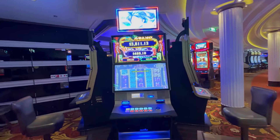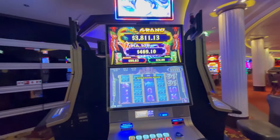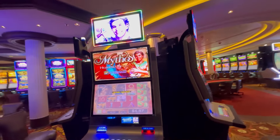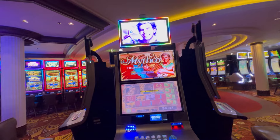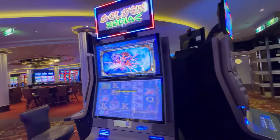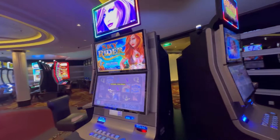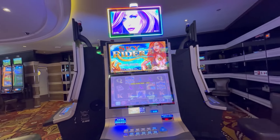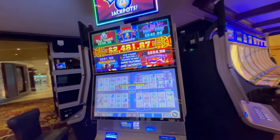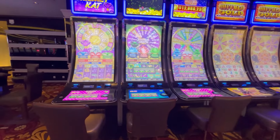Here in the center we have some machines together. Gold Stacks — one cent. We have Mythos, Heavenly Pride — one cent. Golden Zodiac — one cent. Skyrider — one cent. And last but not least, Wonder for Jackpots — one cent.